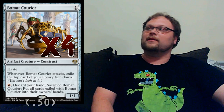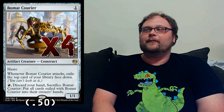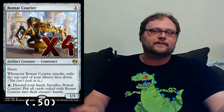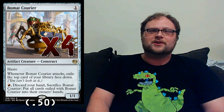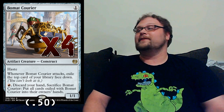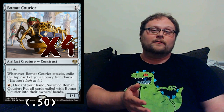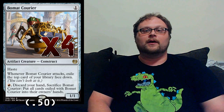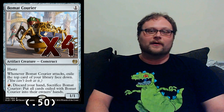We're also playing a playset of Bomat Courier. I've called this the best Raging Goblin ever and I'll stick by that — same stats, one mana 1/1 haste, but we get to pay whatever mana we want. That's great for a budget mana base. It activates artifact synergies for Inventor's Apprentice and Unlicensed Disintegration, gives us fodder for Pia Nalaar, and the ability to sacrifice it and draw cards when you're empty-handed is really important.